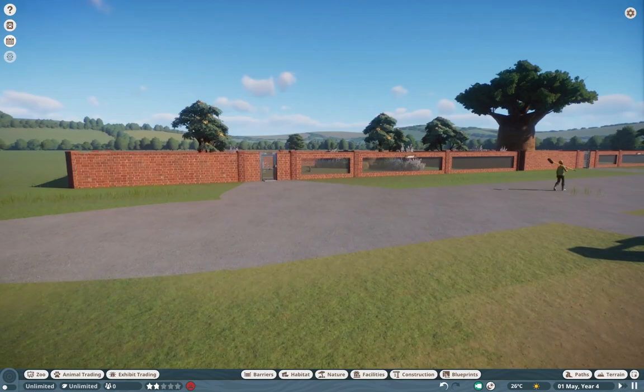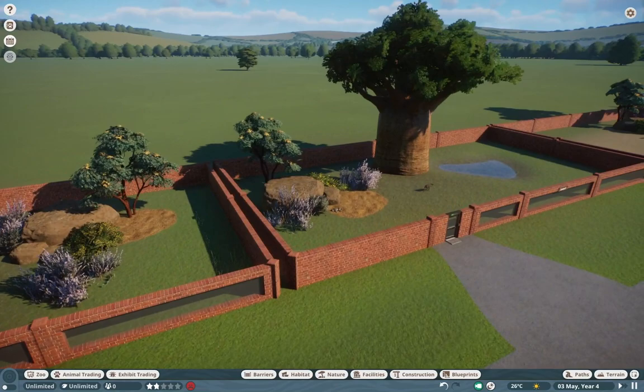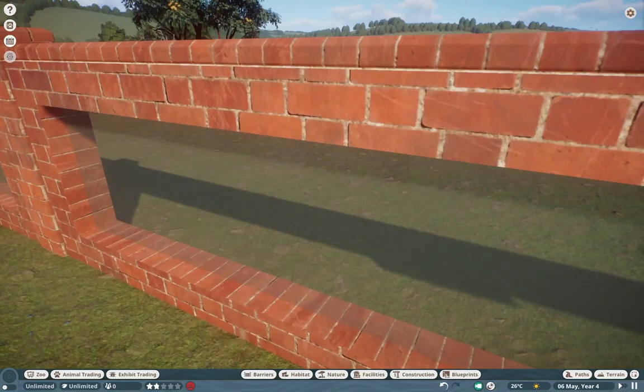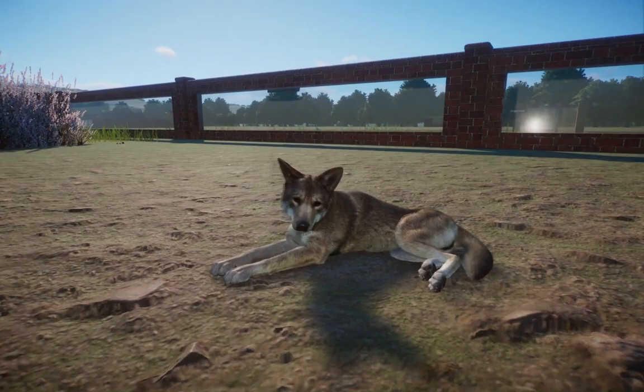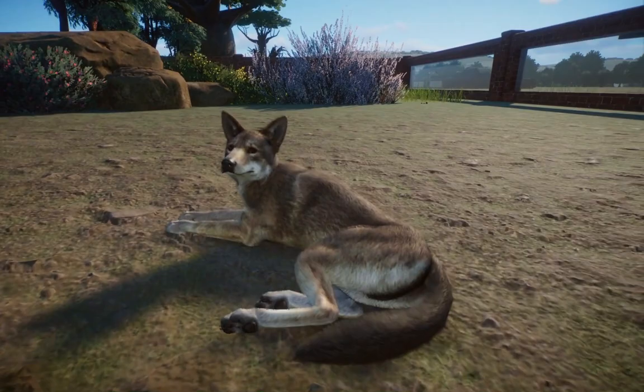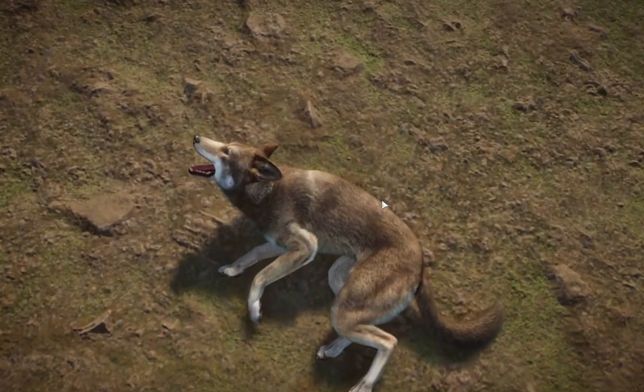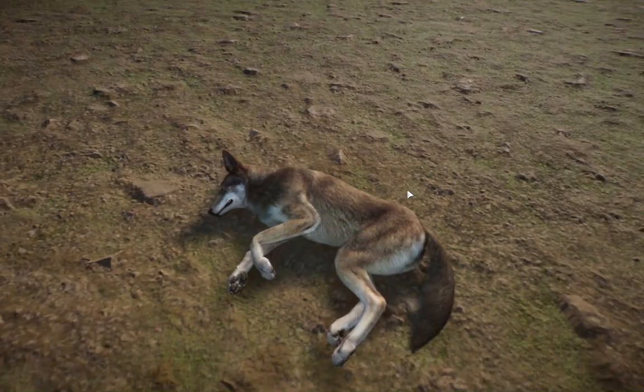Levelwolf is taking up a good chunk of our showcase today. We're going to start off with number one, which is the Red Wolf. The Red Wolf is a very endangered wolf and we actually have one over in Roger Williams. Nick made one of these guys for his zoo but even he admitted this one looks just stunning. Levelwolf is graciously blessing us with all these canines and I love it.